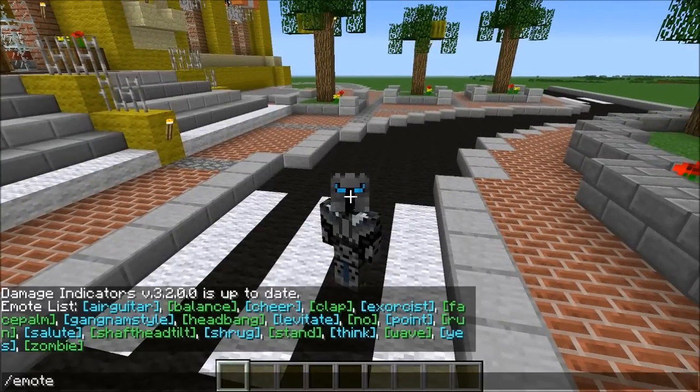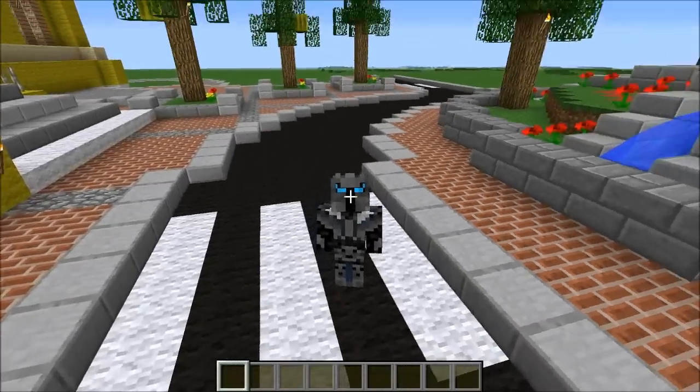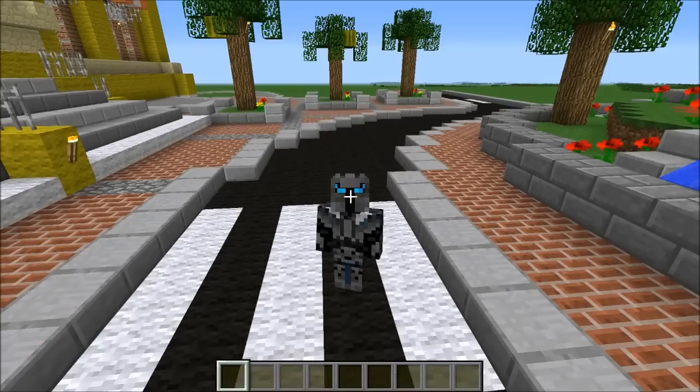Let's try out another one — let's go with cheer. So you just killed the boss and you might want to cheer. It makes sense. You raise your hands into the air like that. I think it looks pretty funny in Minecraft but I like it. Let's go with clap — so your friend has killed the boss and you watched, maybe a nice golf clap. There we go, I like it.